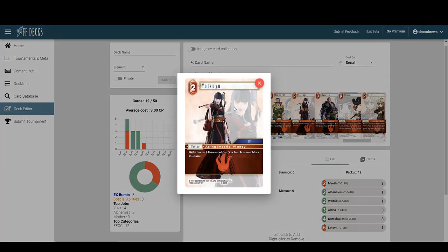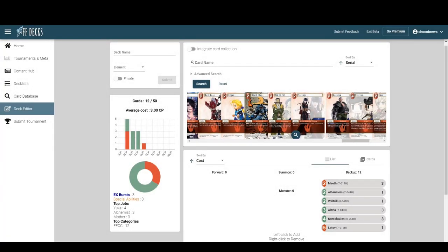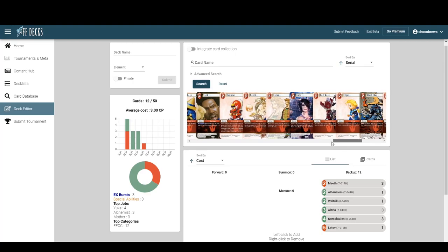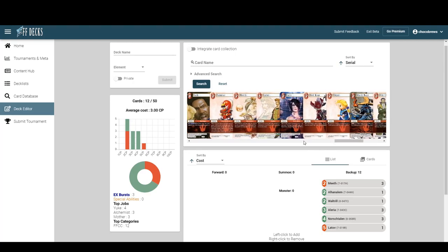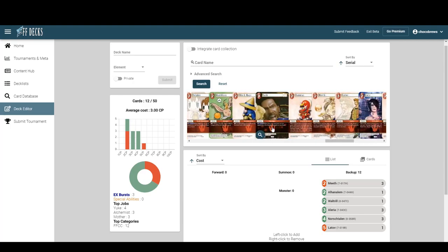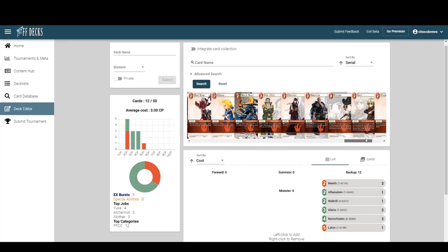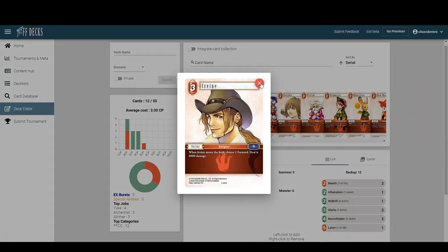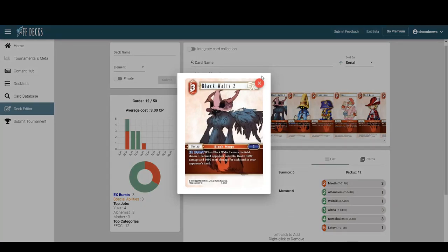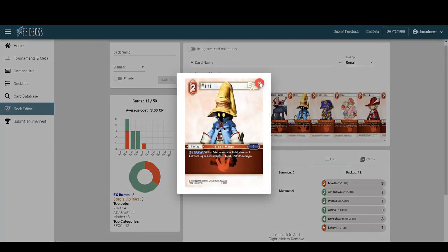Are we interested in Yotsuyu as a general finisher, especially if we're going unblockable? Depends on how much ping stuff we're doing — we might want something like a fire card that pings from the back row. Options include Irvine — the old one that deals six — and Black Waltz, which is decent. There's also VV right next to it which does some ping damage.